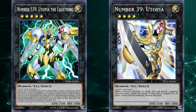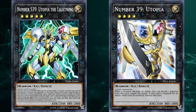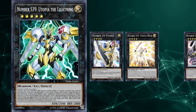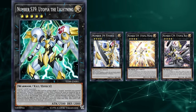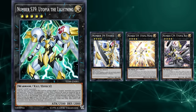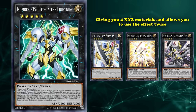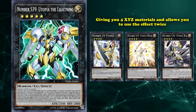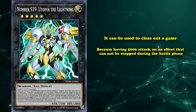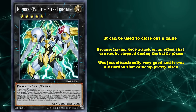So if you bring out Number 39 Utopia and then immediately rank it up into Utopia the Lightning, it will only have 3 Xyz materials and won't be able to use its effect more than once. So usually, you can add one more material by going into either Number S39 Utopia Prime or Number C39 Utopia Ray, which are two cards that can just be ranked up on top of the original Utopia, and also count as proper targets for Utopia the Lightning to be brought out on top of them, giving you 4 Xyz materials and allowing you to use the effect twice. Utopia the Lightning allowed pretty much any deck that has level 4 monsters the ability to out a lot of unkillable boss monsters, before Borrelsword Dragon was added to the game. And of course, it can be used to close out games as well, because having 5,000 attack on an effect that can't be stopped during the battle phase was just situationally very good, and it was a situation that came up pretty often.